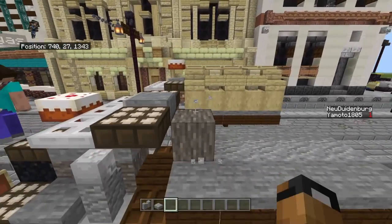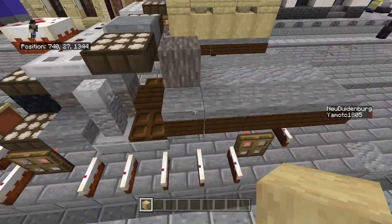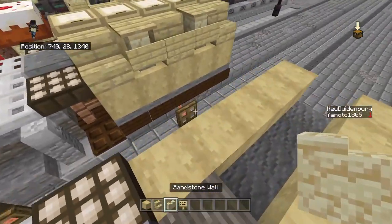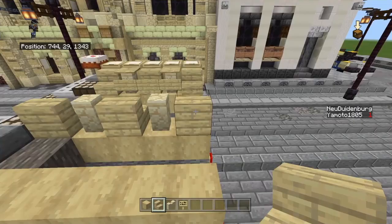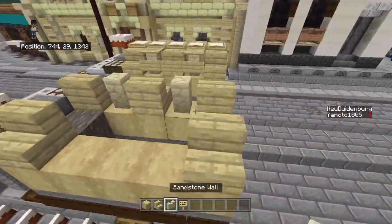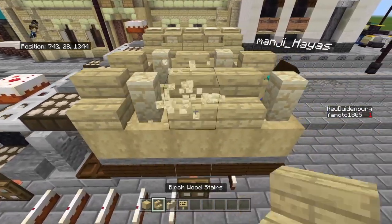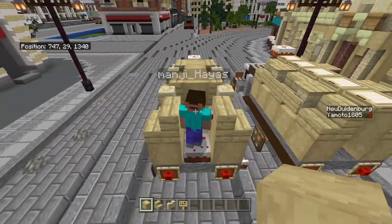If you do want the canvas top, get some stripped wood and place it like so, same on the other side. Then get some birch wood stairs and some sandstone wall and place them alternating. You should have stairs on the inside and outside of the canvas. If the pattern doesn't work out, just switch them around.